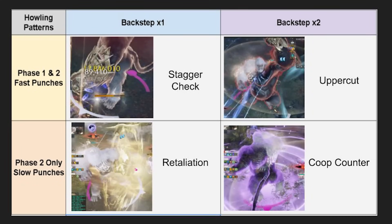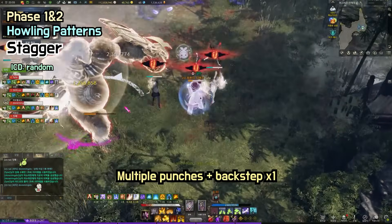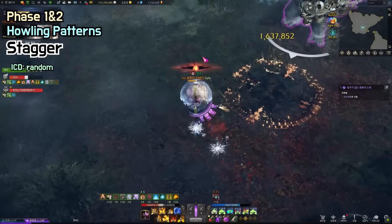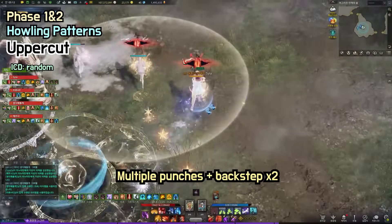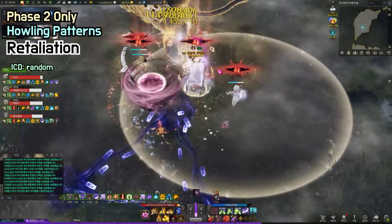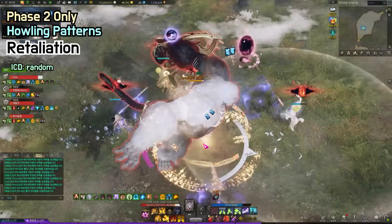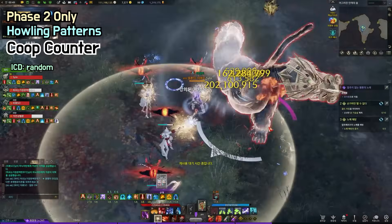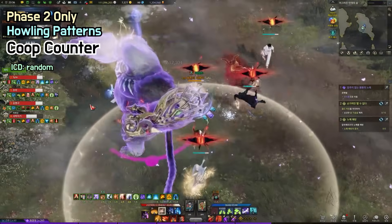Now let's move on to howling patterns. Howling patterns do not share internal cooldown with other special patterns. There are four types of howling patterns, but you only see two in phase 1 and all four in phase 2. If the boss punches multiple times after howling and backsteps once, it's a stagger check — the window is very short but the check is not that high. If you fail, the boss attacks the front. If the boss punches multiple times and backsteps twice, it's an uppercut — if someone gets hit, the boss does a follow-up giving damage and earthquake near him; the earthquake can be immune with Guardian Tune. If the boss does two slow punches and backsteps once, it's a retaliation pattern — the threshold is very low, so do not hit him at all, or you'll get knocked away very far. If the boss does two slow punches and backsteps twice, it's a co-op counter — you need two people for the counter, and if you fail, he attacks the front.